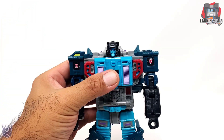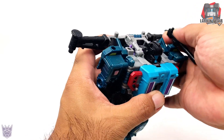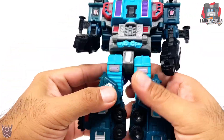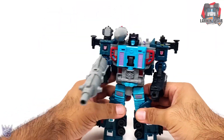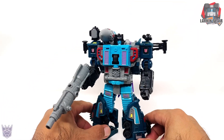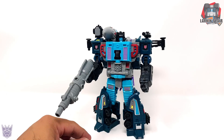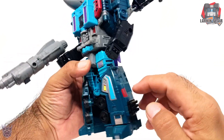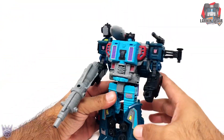Let's get Double Dealer fully loaded up — attaching his backpack, shoulder mounted gun, radar dish, rocket launchers, rocket on his other shoulder, and his gun. There we have Double Dealer fully loaded out, ready to get some work done for whoever is hiring him — in this case the Autobots, since I have the Autobot symbol showing. He really has that mercenary look going for him with all the accessories, the cannons, and the guns.